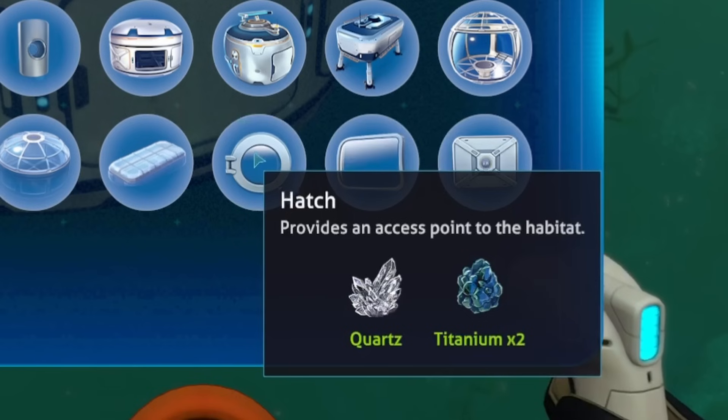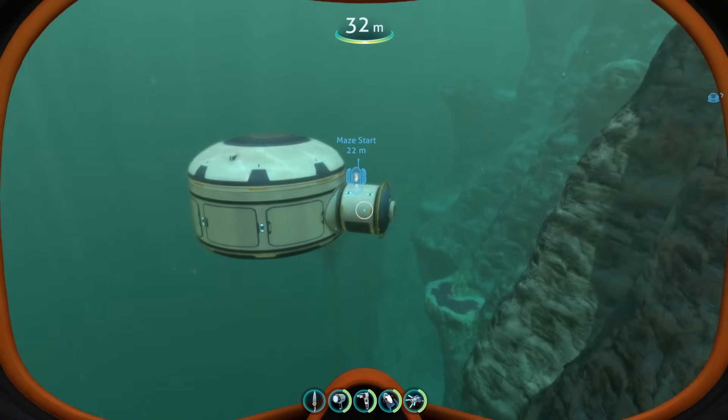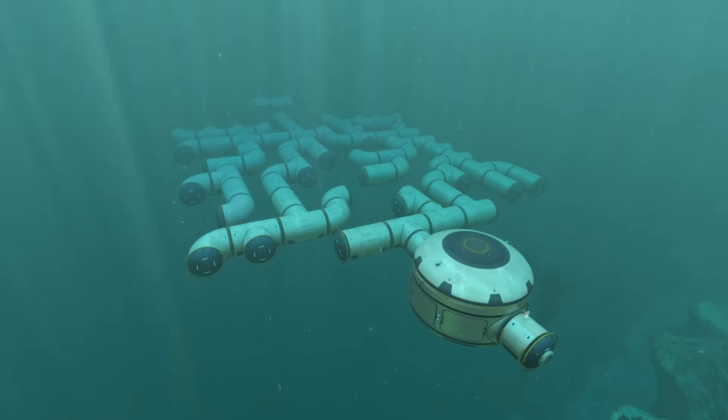Turns out the hatch isn't actually a separate base piece — it's what's known in the code as a face, like a window. Just throw a beacon on that puppy so we can find it easily, and boom — maze!